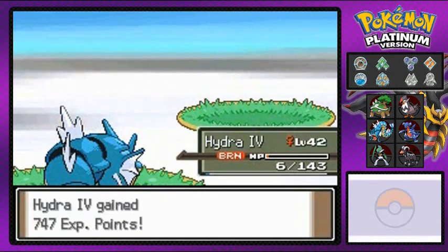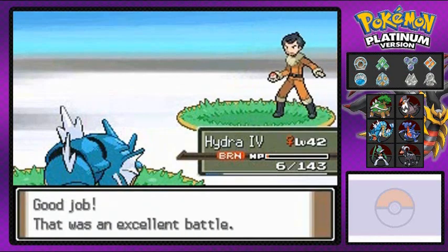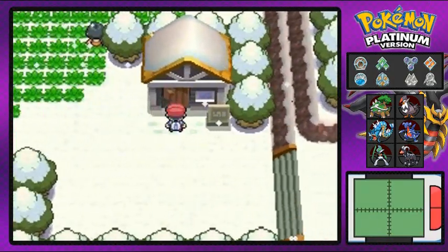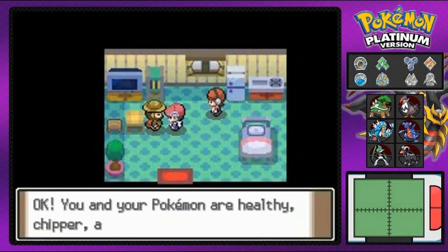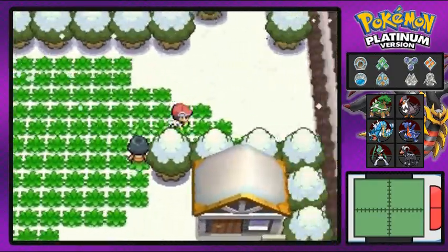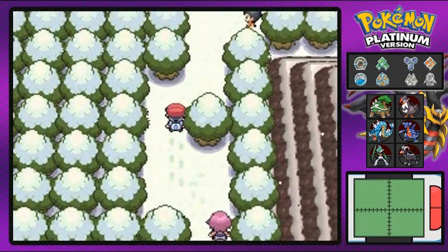Fatality — Hydra number four wins! Not going to faint, thank you baby Arceus. Alright, let's heal our Pokemon at the cabin. We're not going to be battling any Pokemon right now but going straight forward to Route 217.